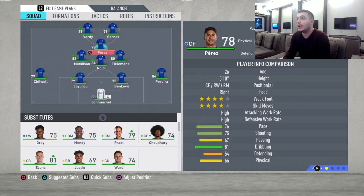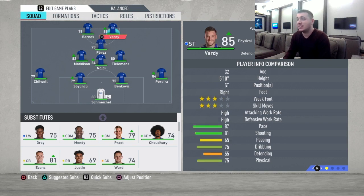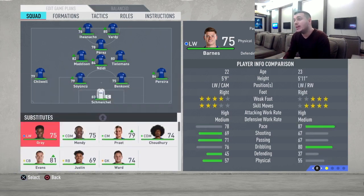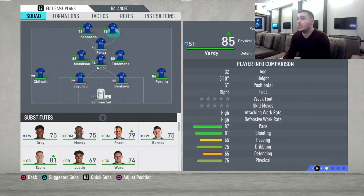For the strikers, it's Vardy — no Vardy, no party! He's incredible; you have to upgrade his pace and shooting because he's a goal-scoring machine. Vardy plays alongside Iheanacho, and they are a perfect duo. Iheanacho is elegant, has a finesse shot and great passing, and will provide fantastic support while also scoring goals.